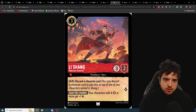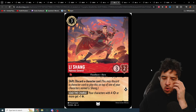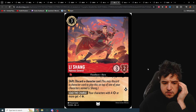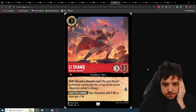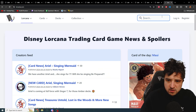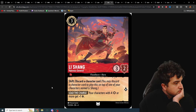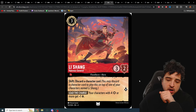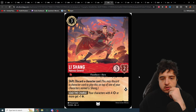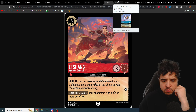Li Shang: three cost inkable, three-two, quest for one. Shift: discard a character card. Your characters with four strength or more get plus one lore. The concern is what are you shifting this onto — at the moment there are no shift targets, so it seems bad. Maybe in a Whole New World deck it could be good late game. Without a cheap Li Shang to shift onto, this just seems pretty bad.